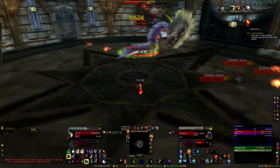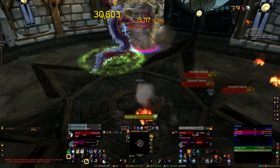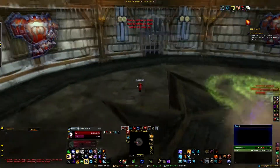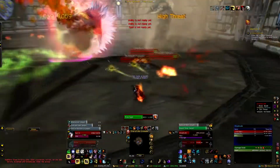For the two worms, you're going to want to misdirect both of them to your pet. For this attempt I'm also going for the achievement where you kill both of them within ten seconds, so you want to even them out over the course of the fight.